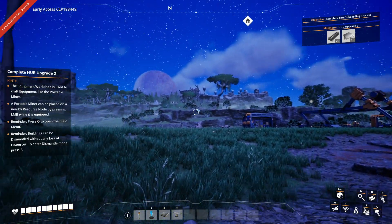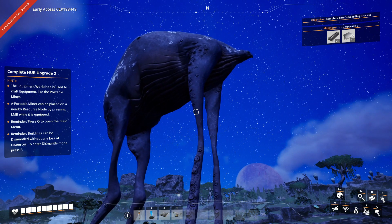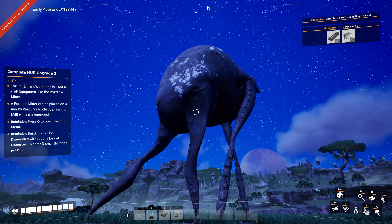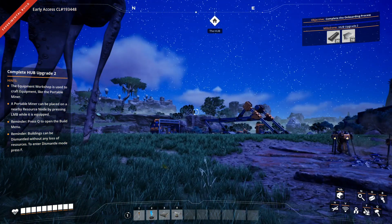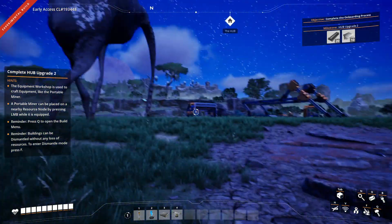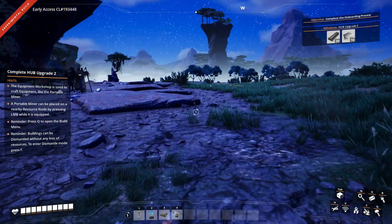Hey, and welcome back to Satisfactory and welcome back to Bob. I think we're going to call this little pet of ours Bob. He's walking around, so far he's been very peaceful. I do hope he's not going to stomp all over my factory, because given the size of Bob and given the size of my miners, I have no doubt about who's going to win that competition.